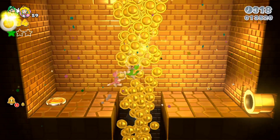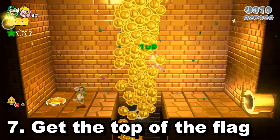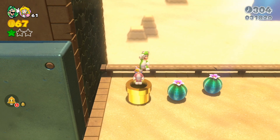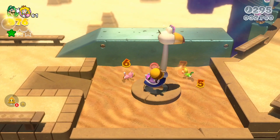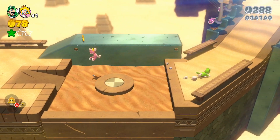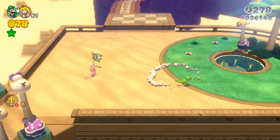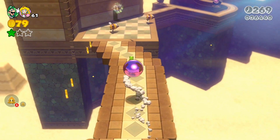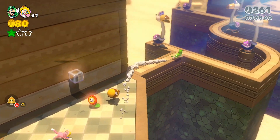Speaking of the flagpole — always try to reach the top. Getting the top of the flagpole gives you the most points by far, which is the best way to take or keep the crown. While in other Mario games it gets you a one-up, in 3D World it gives you a lot more points — way more valuable in multiplayer when you just want to beat your friends on the final score screen. You'll also need the top of the flagpole on every level if you want 100% completion.